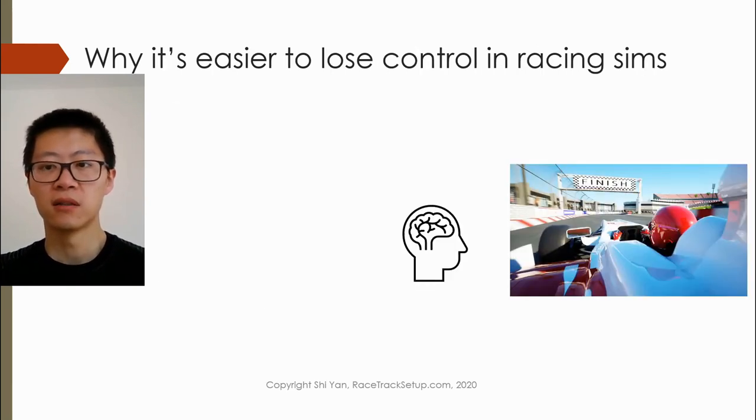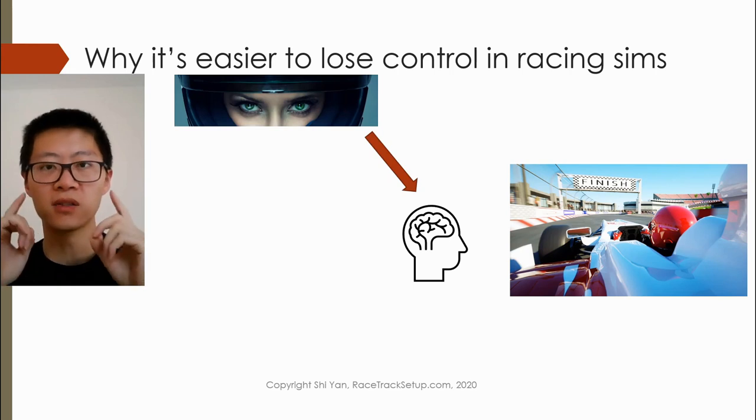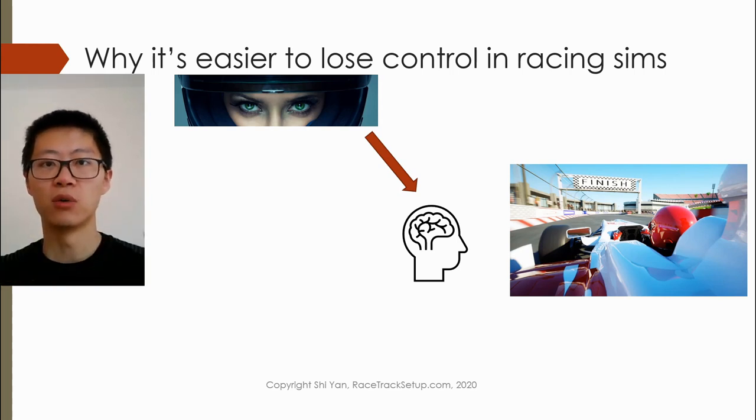In order to drive at a high level, everything is controlled by the brain. The brain has the eyes as the visual sensors, and importantly, when you're driving a real car, you have 3D vision. With 3D vision, having both eyes in the front, you can judge the speed properly. And no matter how good your screen setup is, the image you get is 2D — it's a 2D representation of a 3D world, and then you have to somehow try to guess or estimate the driving speed from that 2D image.